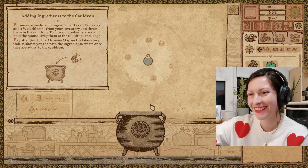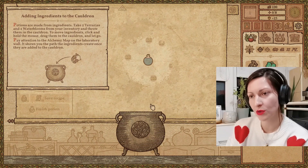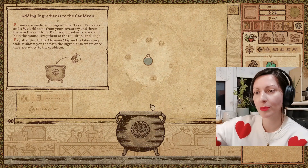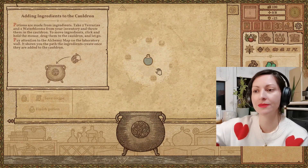Adding ingredients to the cauldron. Potions are made from two ingredients. Take two terrarias and two water blooms from your inventory and throw them in the cauldron. To move ingredients, click and hold the mouse, drag them to the cauldron and let go. Pay attention to the alchemy map on the laboratory wall — it shows you the path the ingredients create once they are added.